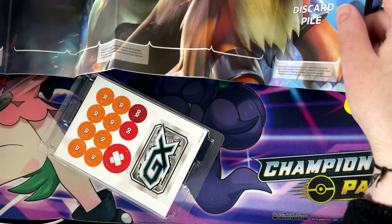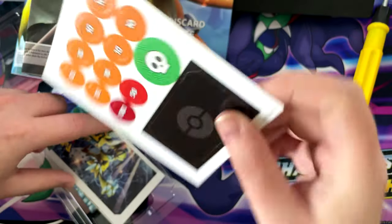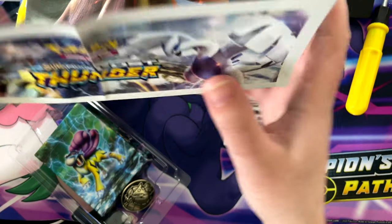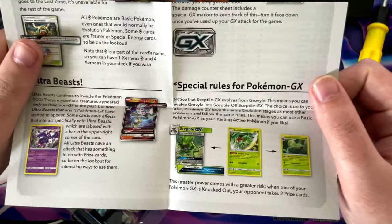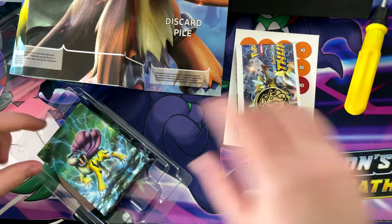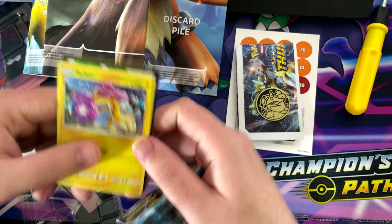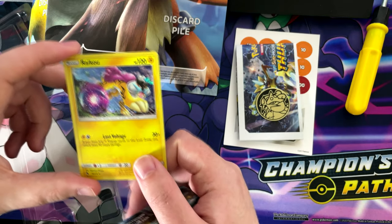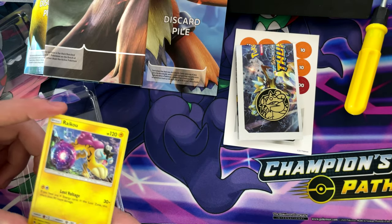Holy shit, this is bigger than I expected. You've got your counters, you've got your Sun and Moon Lost Thunder booklet — I think that's just what's new in the trading card game, but it's a bit out of date now. You get your plastic coin, your real-life deck, your code, and your promo card. There's the promo card, guys, and here is the deck. It's a bit bent but it's fine.